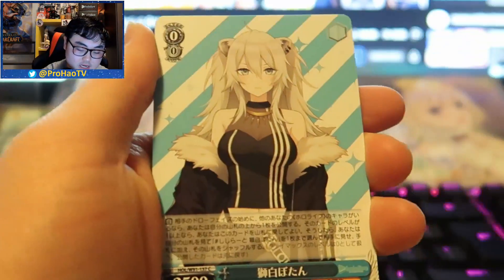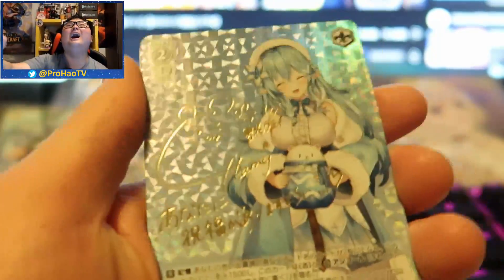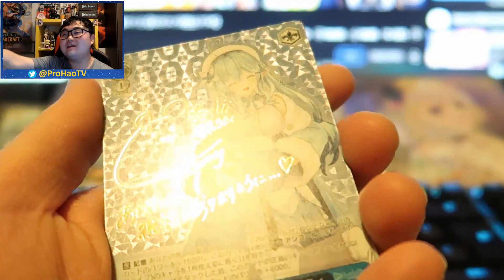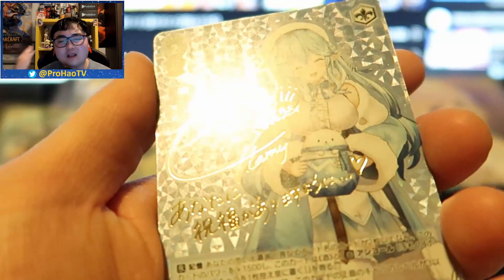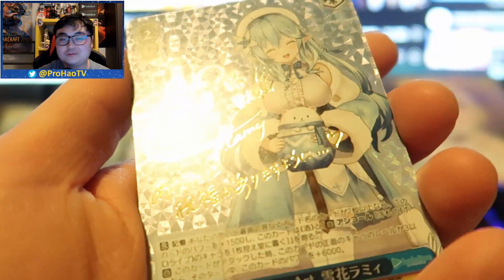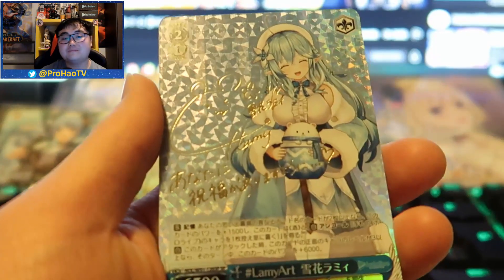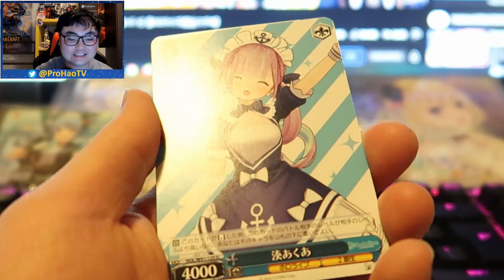Here we go, last pack! Subaru, Botan, Roboco... YES! Finally, after three boxes — the last pack came in clutch! We got the signed card! My first ever pulled signed card — we got Lemmy! I don't care which member, as long as I got a signed card. Look at the signature — it's quite cute, it has like a bear on it, then her name in Japanese and then Lemmy in English. I am so happy!